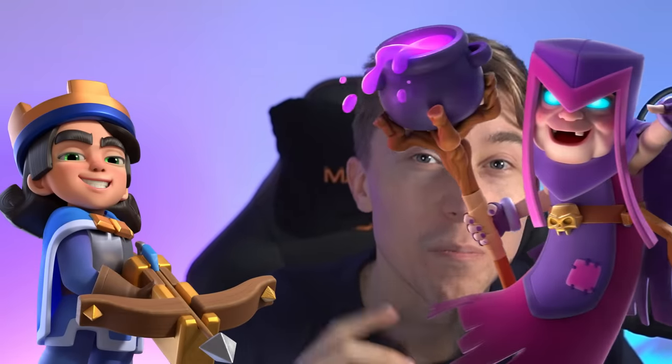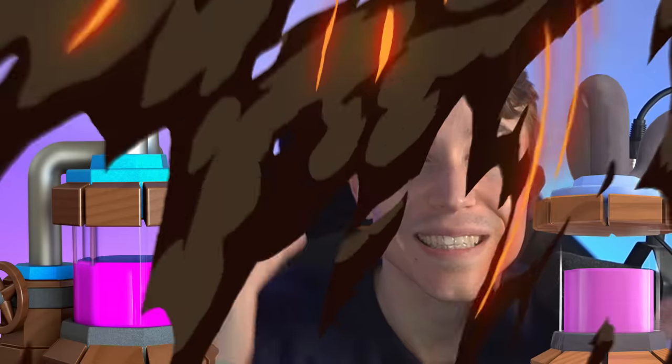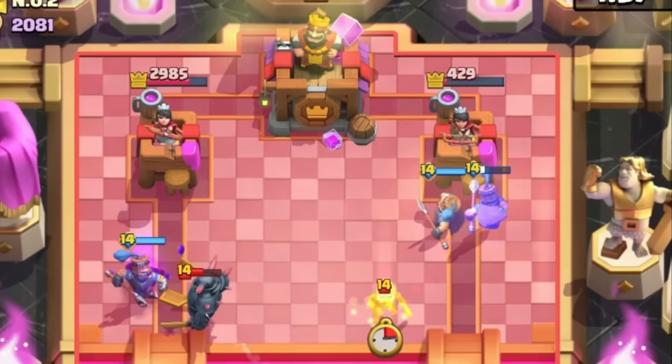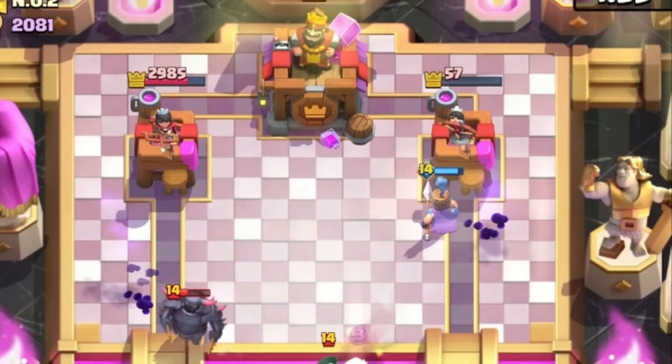By using Little Prince or Mother Witch to bait out the opponent's poison or fireball, you can stack up Elixir Collectors. And then when you get the evolved one and you're up Elixir from Elixir Collector, that's where the game starts to become fun — relentless Royal Recruits charging on both sides when your opponent's down Elixir, they're going to be put down.